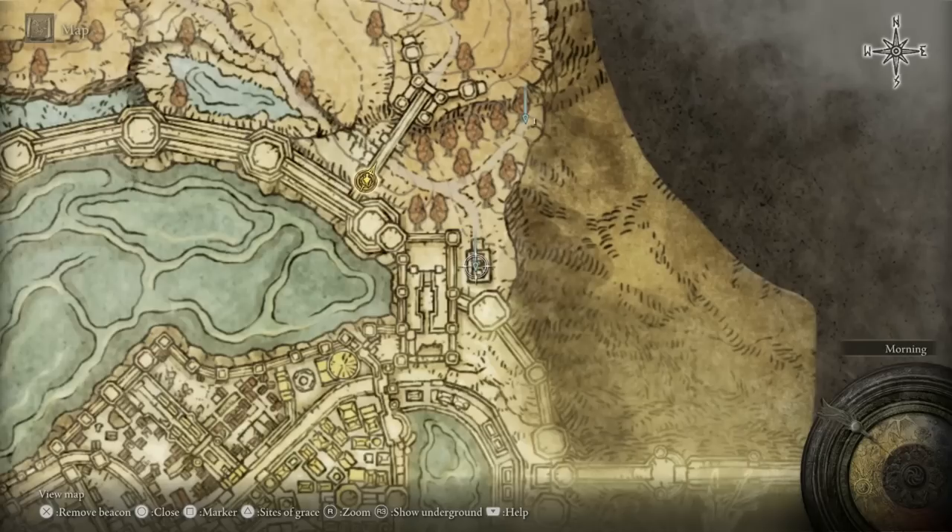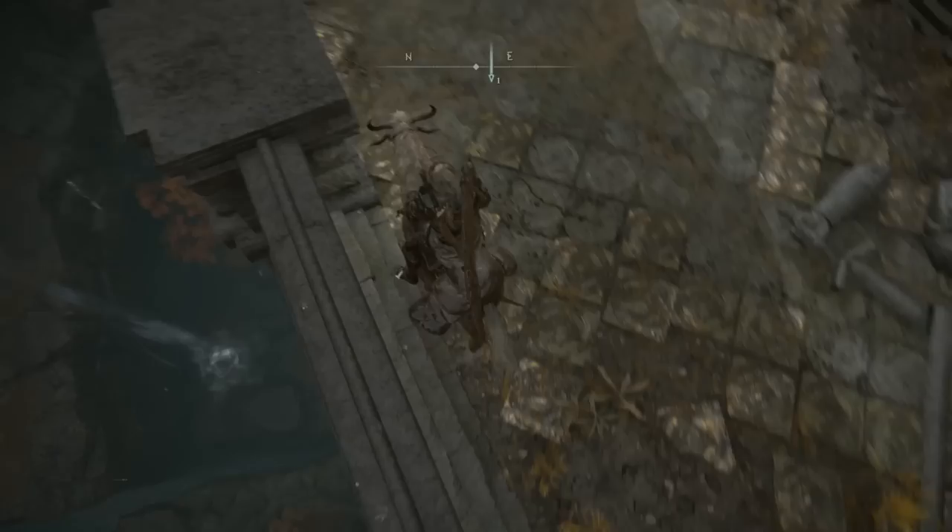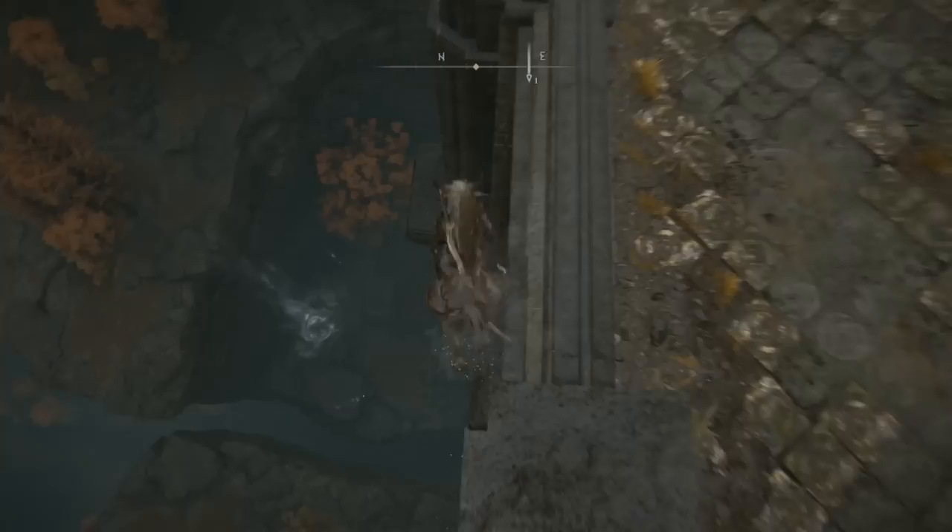I'm just going to mark two spots on the map — a tomb and a grave that we're going to visit for the last two tips of the video. And then I see a spirit spring down here and I try to be very clever. I'm thinking, oh, we need to get down there, and spirit springs allow you to jump up and down without taking any fall damage. So, let's... And I'm dead.